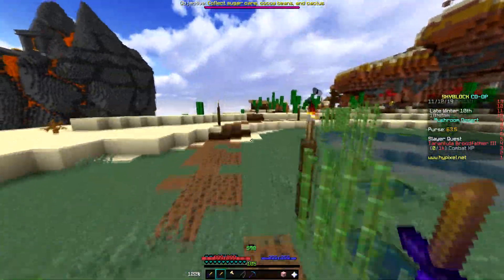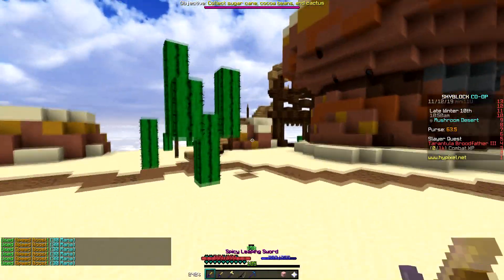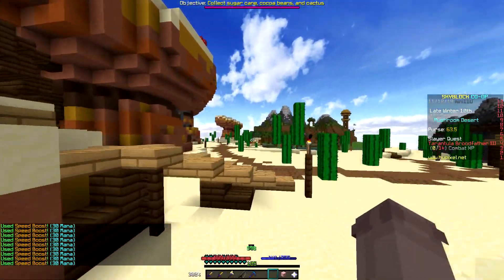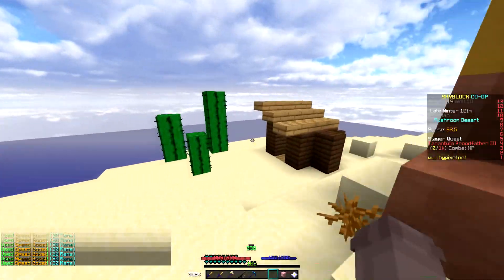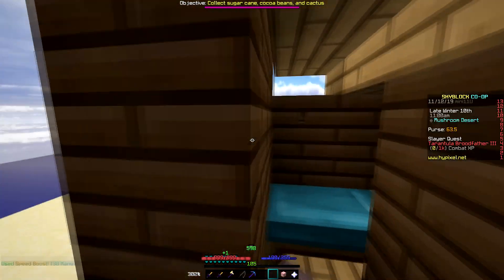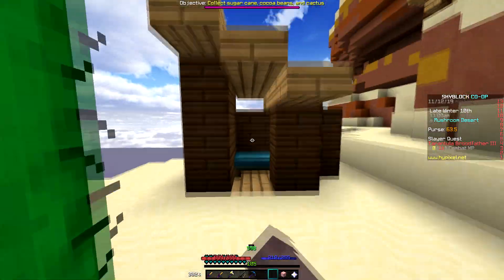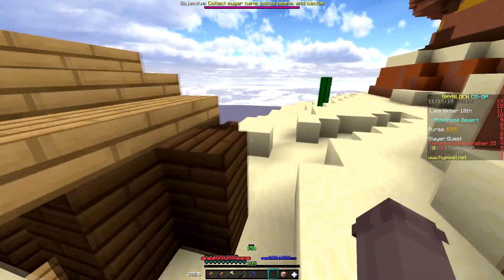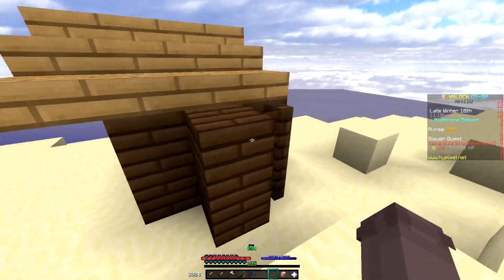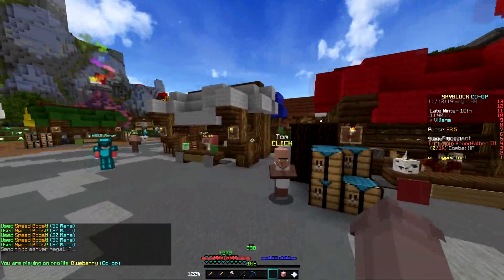Now head to the mushroom desert to a place behind all these characters right here — somewhere you may have never explored before. You'll see the world's smallest house right here and Romeo right here. You've got to trade in one level one flower minion, which you can get from the dark auction. If you need a dark auction timer, just use a SkyBlock addon.